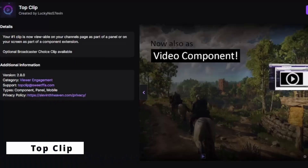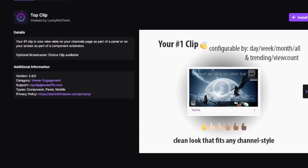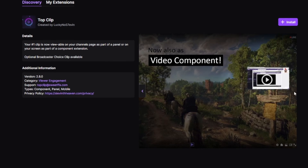This next extension in slot number five is going to be called Top Clip. This is an extension that allows your best clip that has ever been recorded on your stream to appear on the panel or on your screen for people to see. It's really awesome for new people to come in and see some of the best moments you've ever had on stream. I think this is great for new people to get integrated and get to know what exactly they're getting when they come view you.